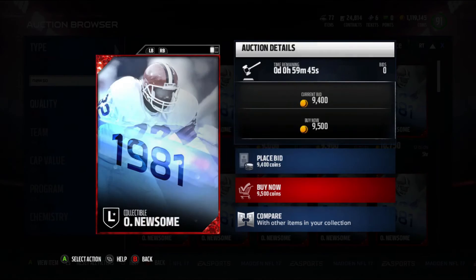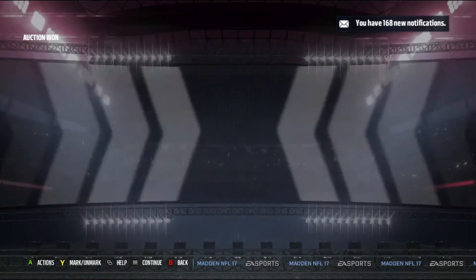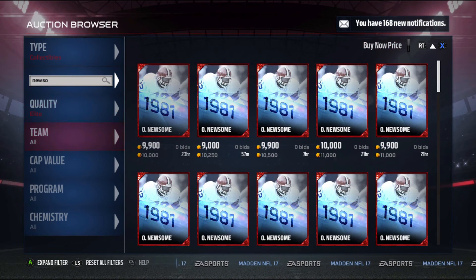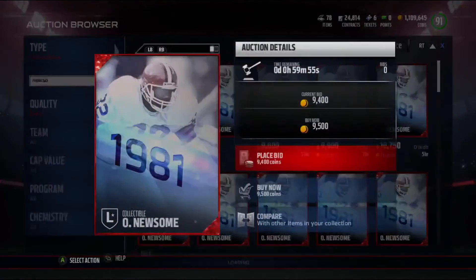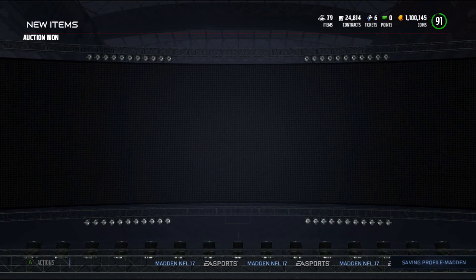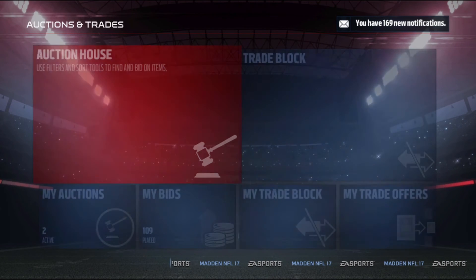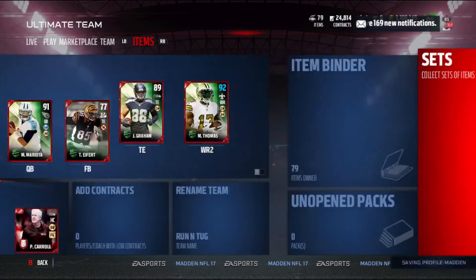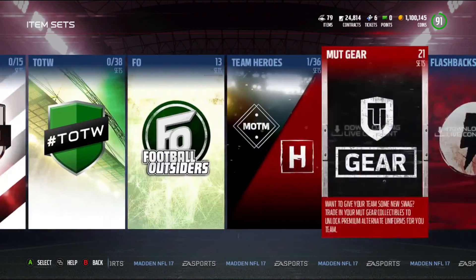If you guys have another coin making method let me know, because I want to try it out. I'm not a sniper — I don't use a sniping filter, I don't go for the Jerry Rice snipes, because odds are I will not get it since there are 500,000 other people looking for that same card. Right now it costs me about 50k to do this set and I'm going to make a good 60k off it — I'll take that all day. If you do that ten times an hour you make a lot of coins.